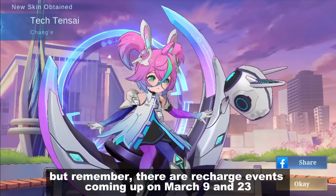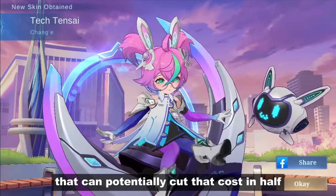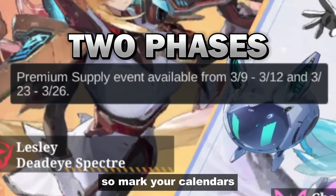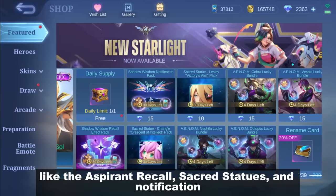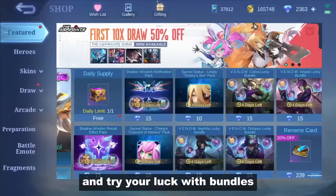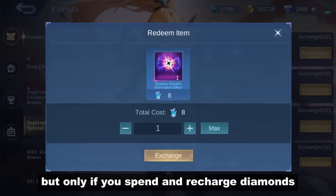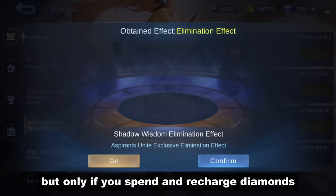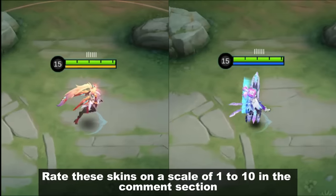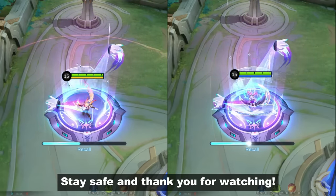Remember, there are recharge events coming up on March 9 and 23 that can potentially cut the cost in half. The event only has two phases, so mark your calendars. For other event-related effects like the aspirant recall and sacred statues, head to the shop and try your luck with bundles. The elimination effect is free, but only if you spend and recharge diamonds. What do you guys think of the aspirant event? Rate the skins on a scale of 1 to 10 in the comments. That's all for this video — stay safe and thank you for watching!